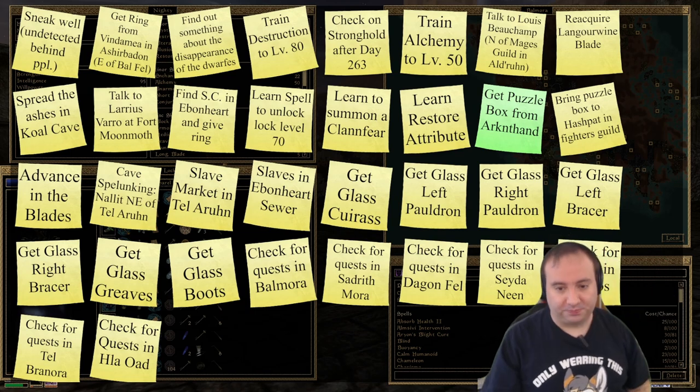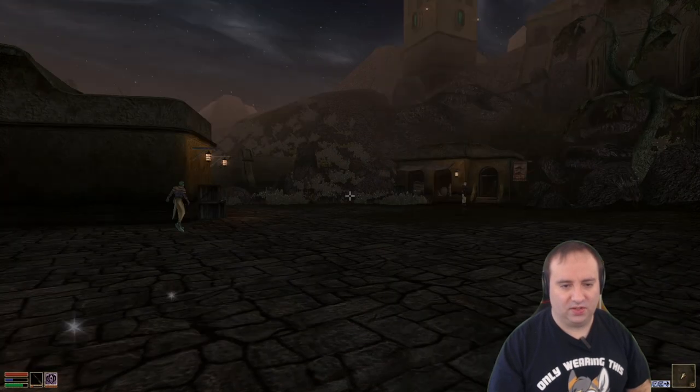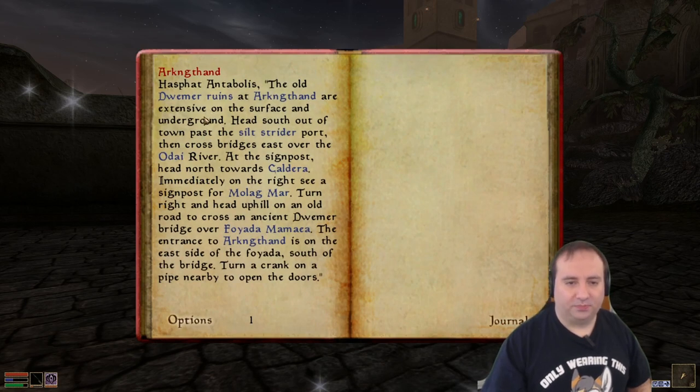So what I can see — well, what I can't see on this screen actually, because it's on the OBS screen, but I know what it is. We are about to fetch a puzzle box from Arkham Fund. In order to see where this is, I remember the journal told us: head south out of the town, past the Silt Strider Port, then cross bridges east over the Odai River.